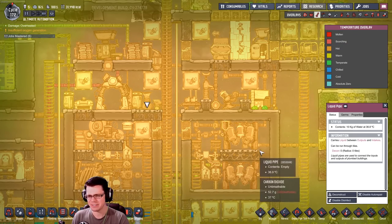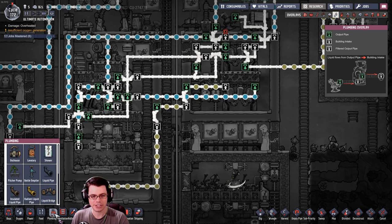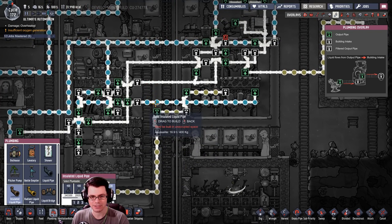I was really thinking there's not a lot going on in here, where's the heat coming from? It's radiating from these pipes, that's where it's coming from. So let's run a little experiment - I'm going to try to put insulated liquid pipes over the top of these. I should be able to just build over the top without creating a mess.